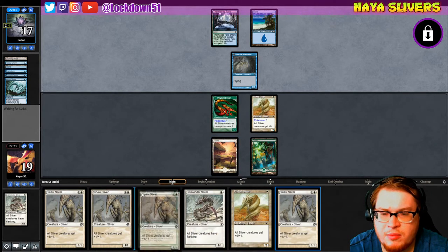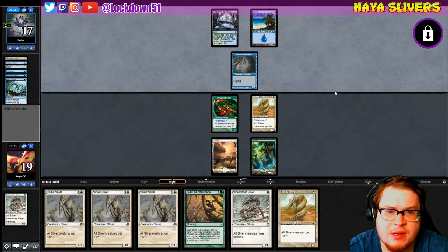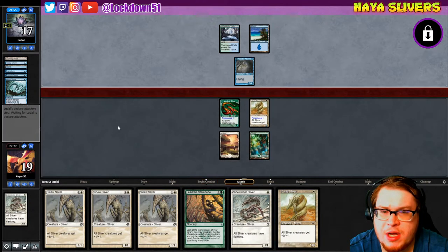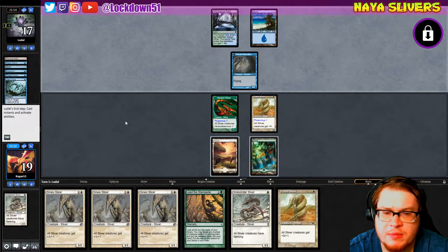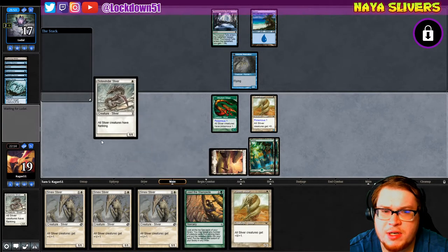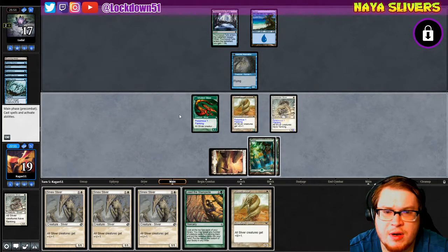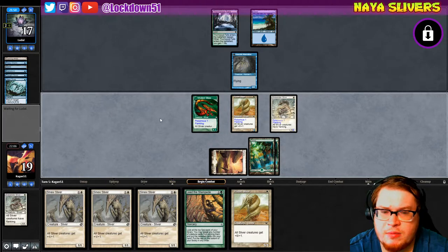They're bouncing my lord. Give me more lands — I want more lands. If I can drop another Sidewinder that'd be pretty nice. There's a land, not the land I'm really looking for though. Let's see if we can sneak one of these in — they allow it. We pass again, just playing patient; they're holding up counterspells. We've got six cards in hand.